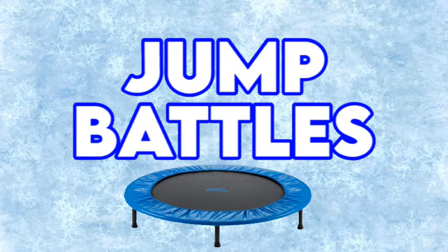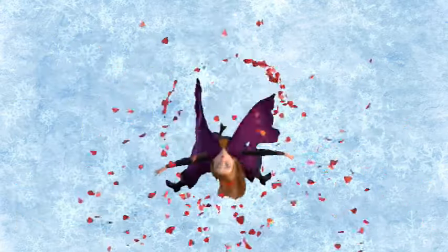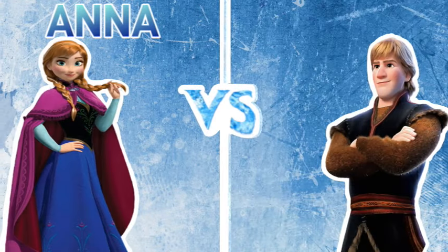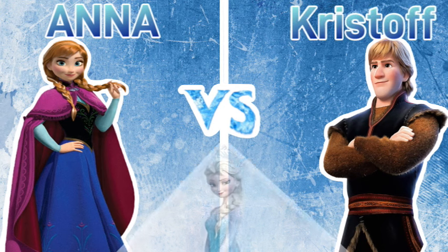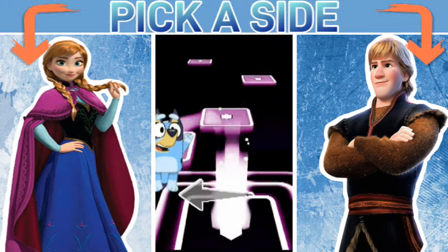Welcome to Jump Battles! Today we have an extra chilly one — it's the Frozen Special! Anna is taking on Kristoff, but keep an eye out for Elsa because her powers might make things a little tricky. Pick your side and jump with the tiles to power up that side!